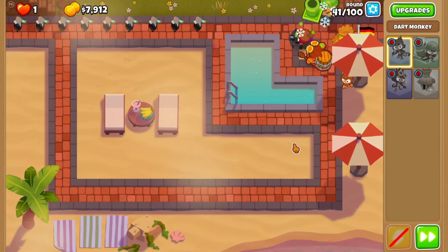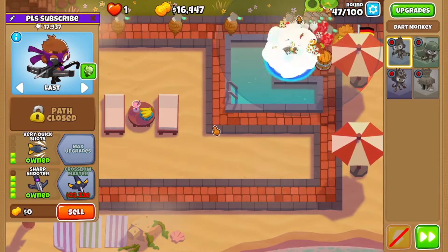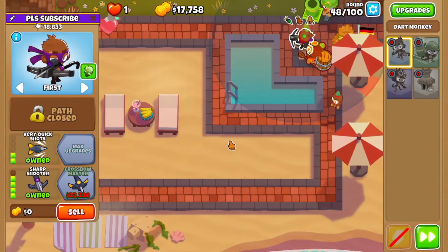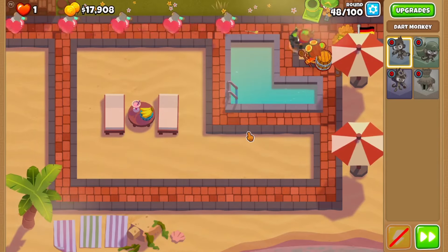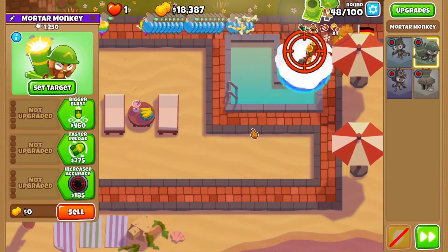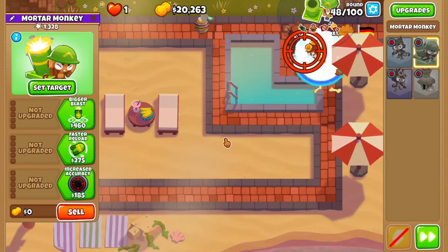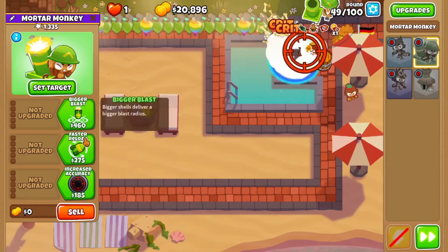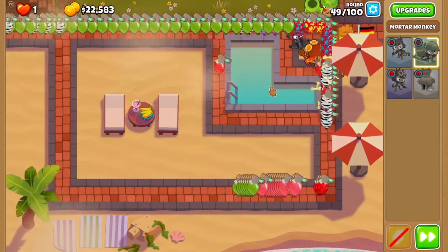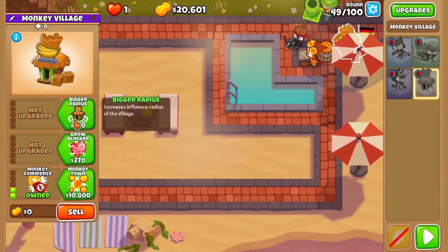Leave a comment, leave a like, let's keep going. I just noticed he's still set on last — I'll put him on first. About 5K off Crossbow Master. I still haven't decided on the Mortar yet; I'll leave him at 0-0-0 for as long as possible. If I go bottom path I've basically locked into Signal Flare. I could go Faster Firing but that's not really going to do much.